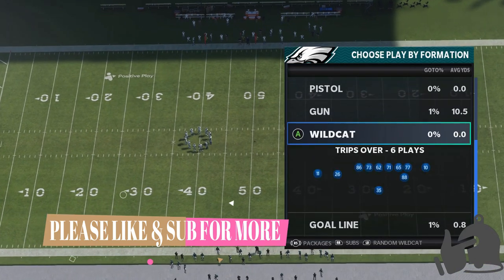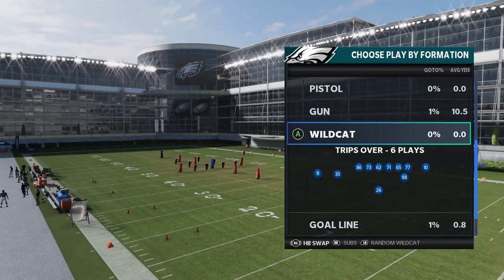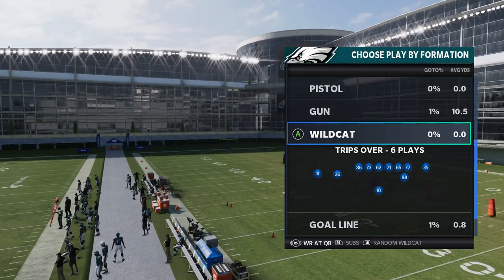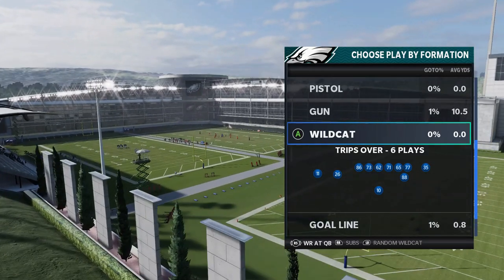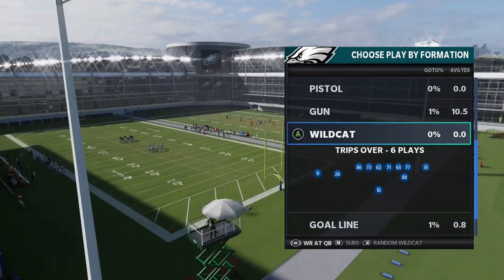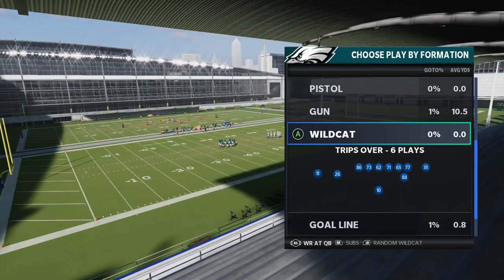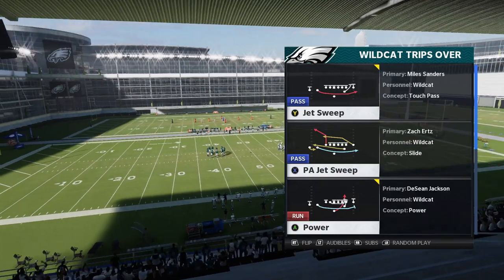If you really want to get your fastest player on the team in this package, all you have to do is hit the right stick over until you get receiver at quarterback, and that will put your number one receiver at quarterback. I'm using DeSean Jackson — he's a good option. A lot of people I've seen, the guy that was playing me was using Tyreek Hill, and oh my god was that annoying. This is going to be the setup, so we'll go play by play, because you don't really have the option to do audibles.